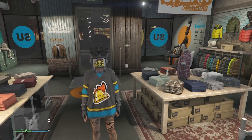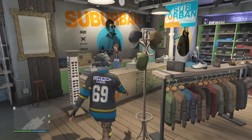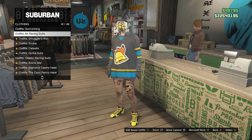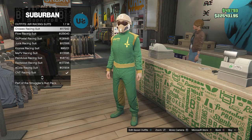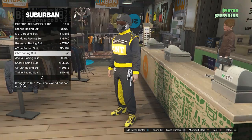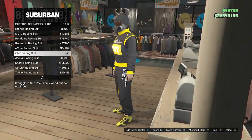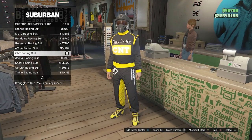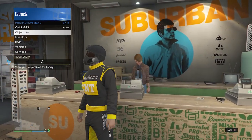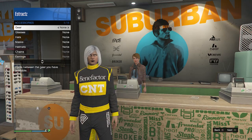When you get to the clothing store, this will be the first outfit I'm going to show you how to make. Walk up to the front counter and scroll down until you find the air racing suits on slot 41. Click on it and look for the CNT racing suit on slot 10, which is about 141,000. We're going to use this outfit only for the shoes, so equip it. After equipping, back out of the front counter, pull up your interaction menu, scroll down to Style, click on Style, go to your accessories, and on gear you can scroll left or right.